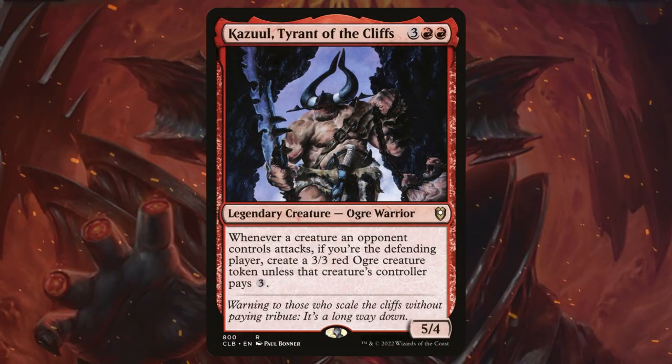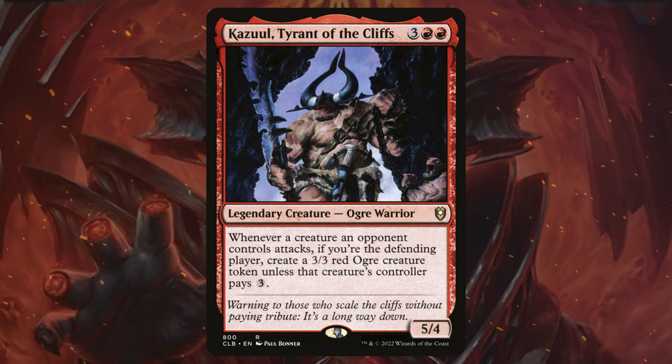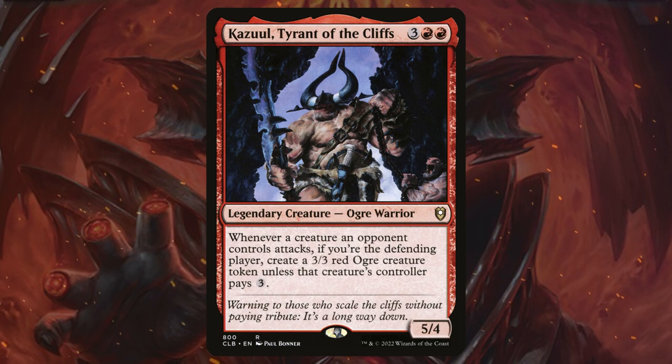Our final entry into the combat fun is Cazur, Tyrant of the Cliffs — it's going to make it so opponents won't want to attack us because we're going to get a 3/3 Ogre when they do.